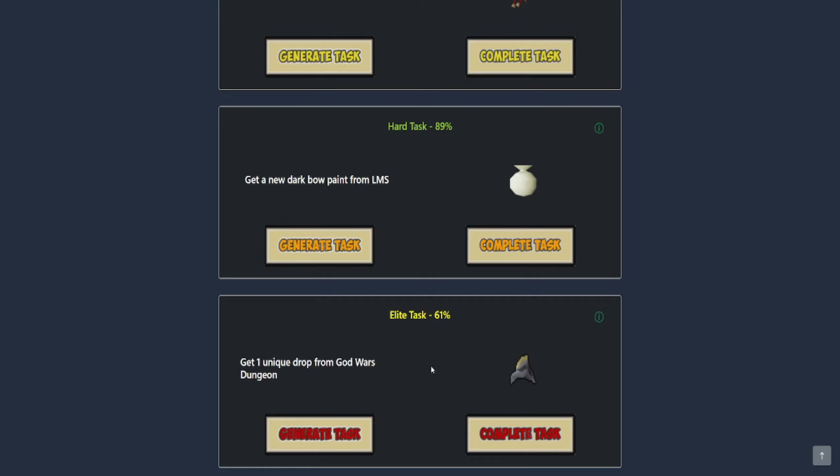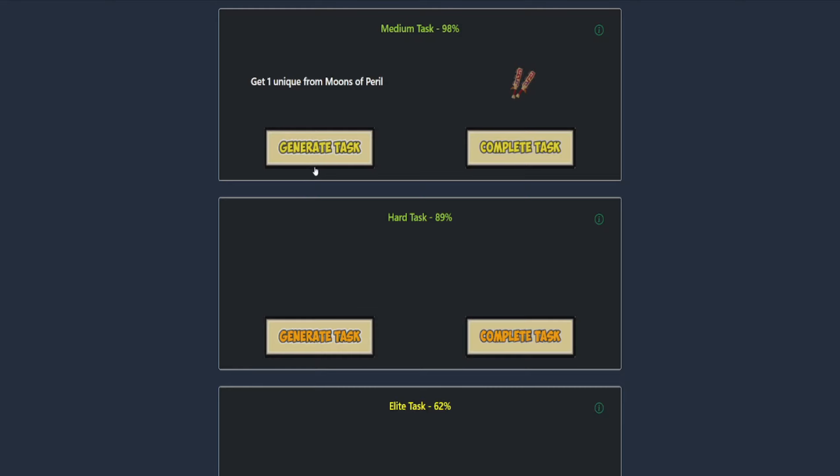We are 61% elite - can we make it 62% if we complete this task? Yes, we can! Really nice! Let's clear up the Dark Boat paint and the Moons of Peril unique, and see what the new medium task is. Again, a Moons of Peril unique. The hard task is also going to be a Moons of Peril unique.